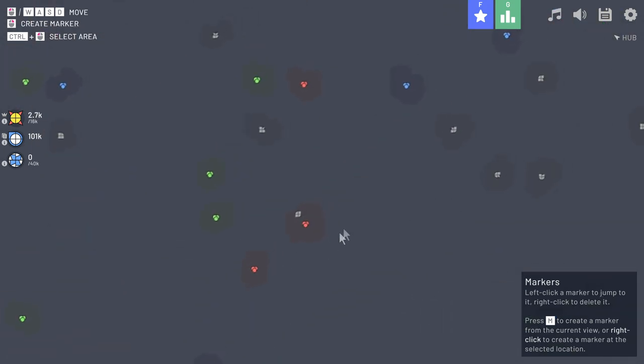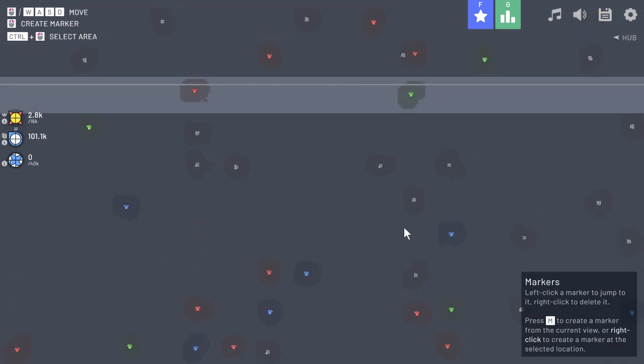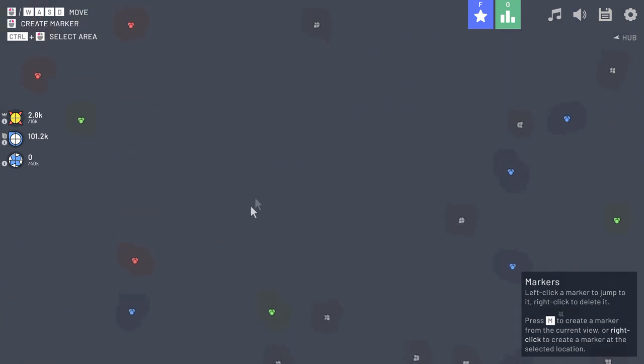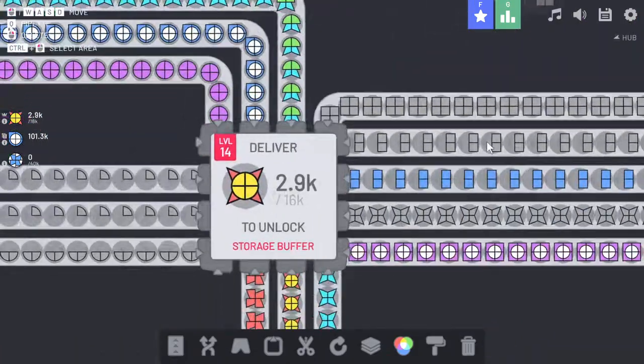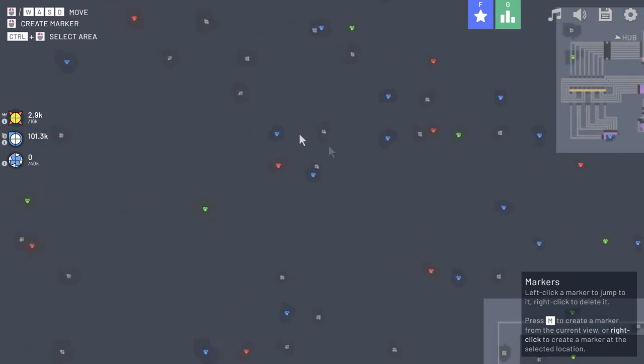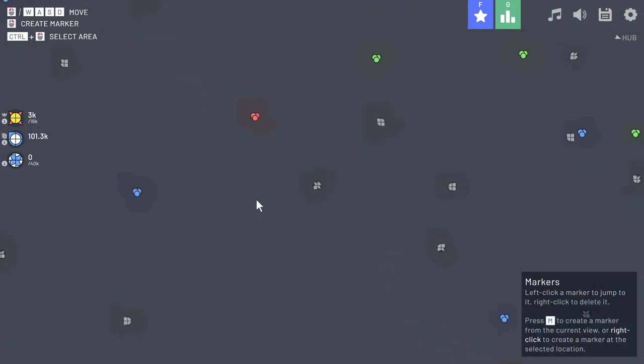I need something that resembles a pinwheel — I'll accept anything, a hundred percent, half a percent, a quarter percent, I'll take it whatever. Not really finding anything. Where are we in relation to the hub? We were in the north — let's go northwest, I don't think we've gone this direction much. Okay, so that is half of a pinwheel.